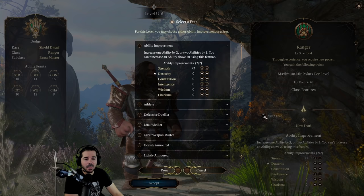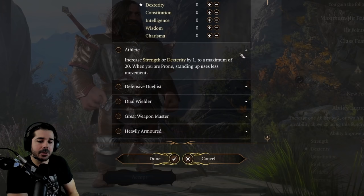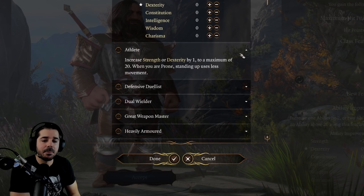The first feat available is called Athlete. Athlete allows you to increase your strength or your dexterity by 1, so you're basically getting half of that ability score improvement. The other half makes it so that when you're prone, standing up will use less movement.